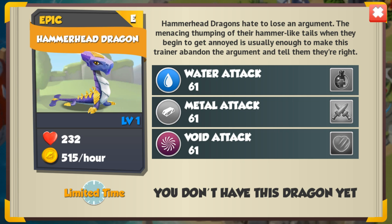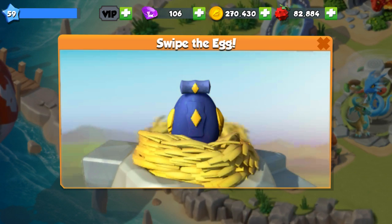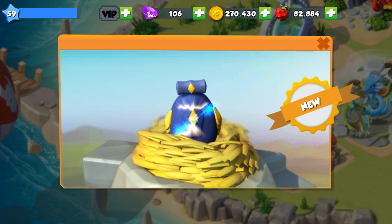Hammerhead Dragons hate to lose an argument. The menacing thumping of their hammer-like tails when they begin to get annoyed is usually enough to make their trainer abandon the argument and tell them they are right.